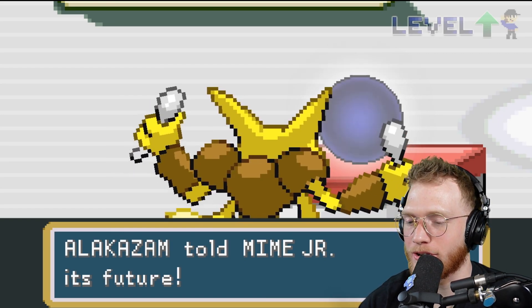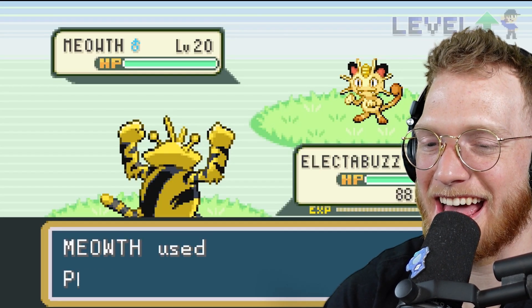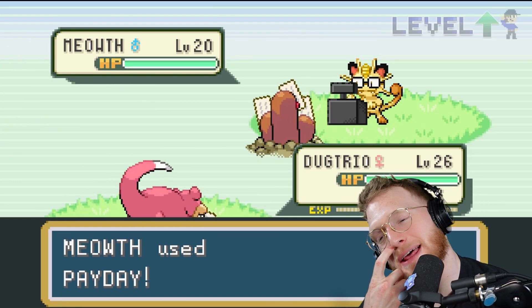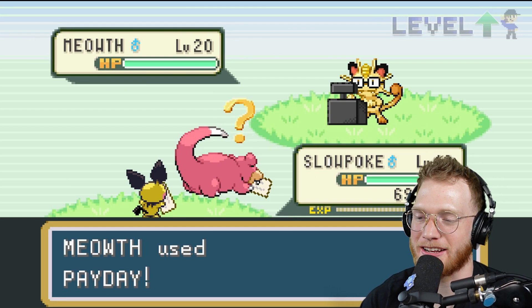Alakazam told Mime Jr. its future and Mime Jr. is not happy about that. Meowth uses Pay Day — he's the cashier and there's a whole line of Pokémon cashing in. The Slowpoke's taking a little while.